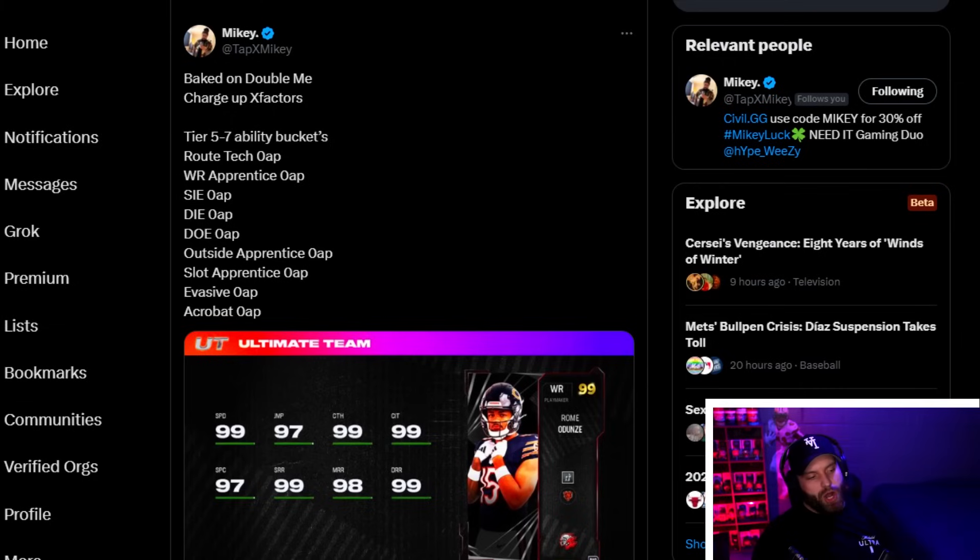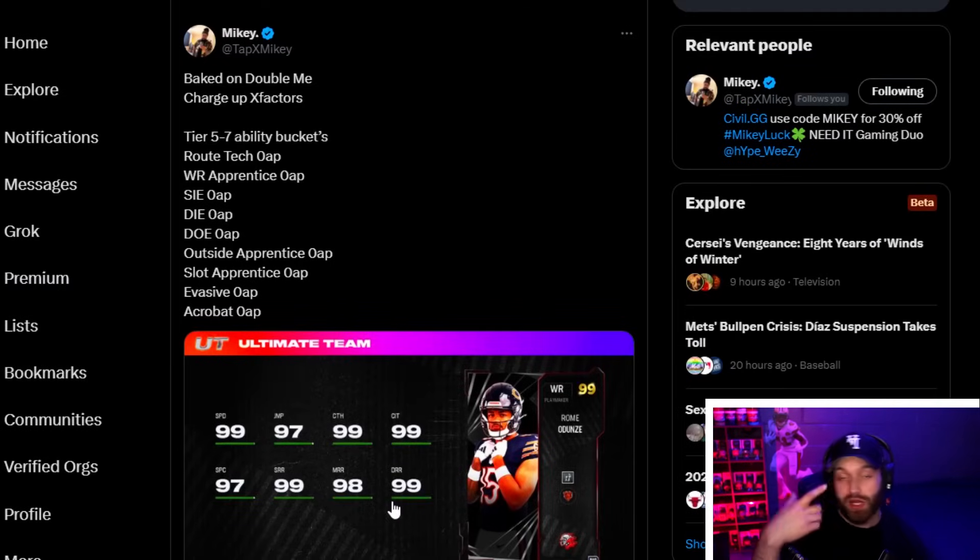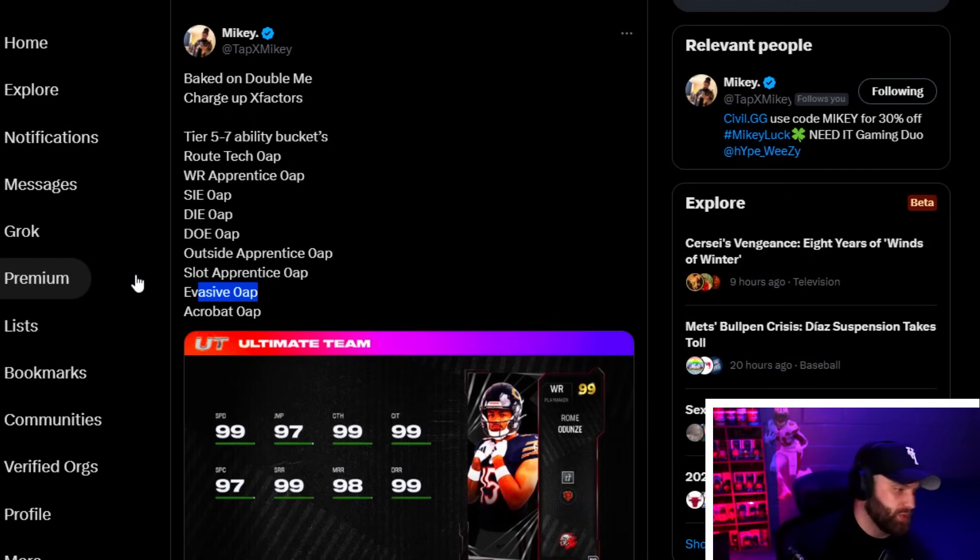At number 3 I have what I believe to be the best wide receiver in the game: Rome Odunze. He's a six-foot-three version of CeeDee Lamb — you get Double Me built in to help with bottlenecks, 99 speed, and an inch taller. When it comes to abilities you get Route Tech, Evasive, and the zero AP built-ins — all you need. I loved his rookie card from the Combine promo. I'm super excited to get this card when I get back from vacation — I'm sick of these bottlenecks.